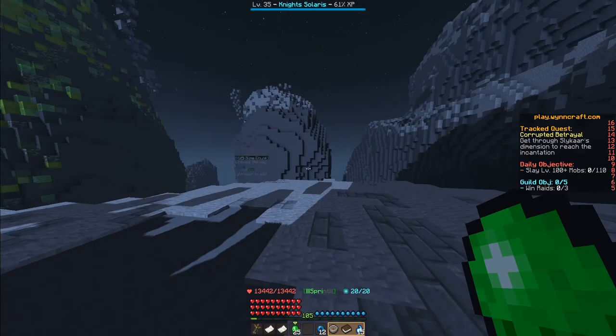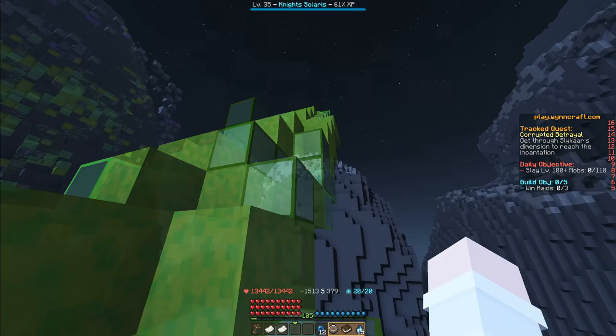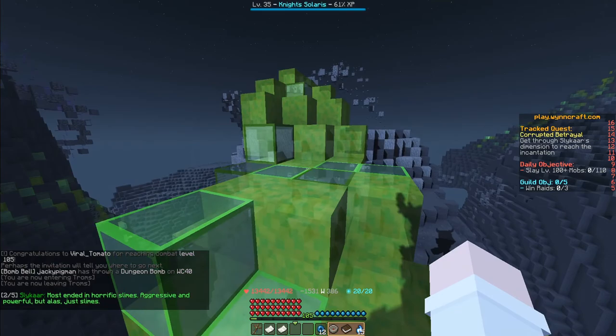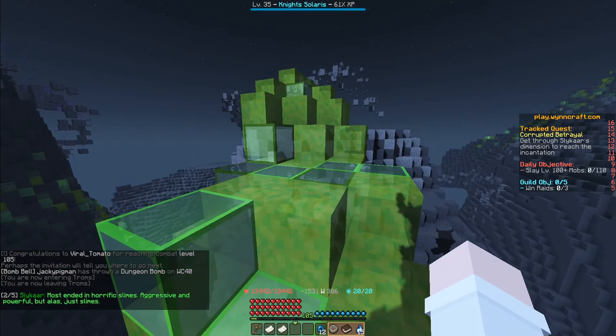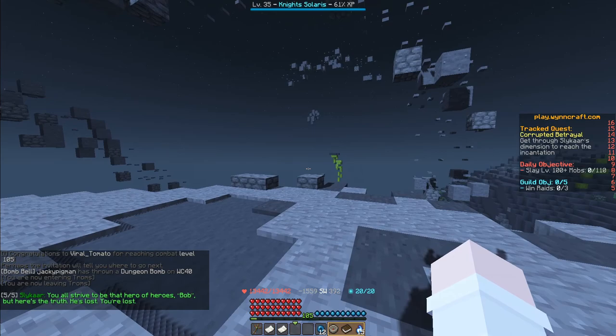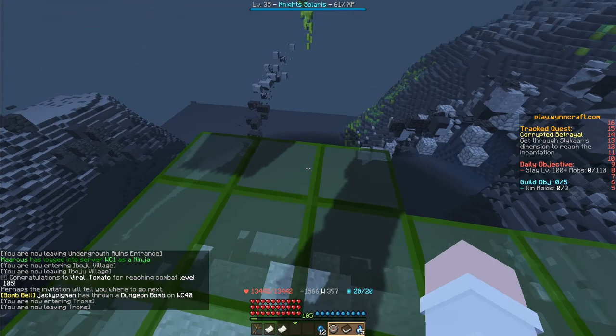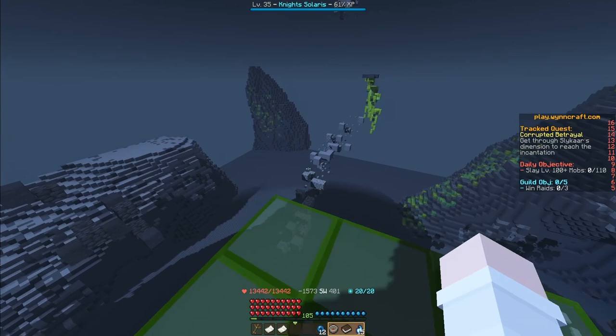Just need 25, then we walk over and click it. We can climb this slime staircase that popped into existence. The villain continues: I experimented with my shamanism for many years. Most ended in horrific slimes — aggressive and powerful, but alas, just slimes. Then I found this place: a dark land, a dark god, a source of power. You mediocre wielders of magic have no idea what this world holds. Anyways, once you go to the edge here, it spawns this glass bridge and we need to walk over there.